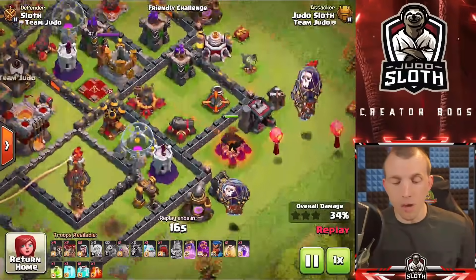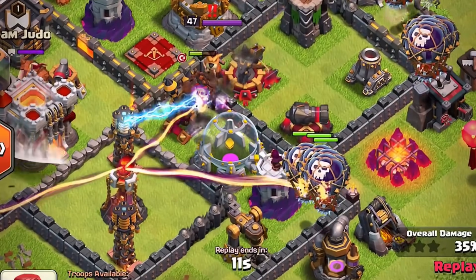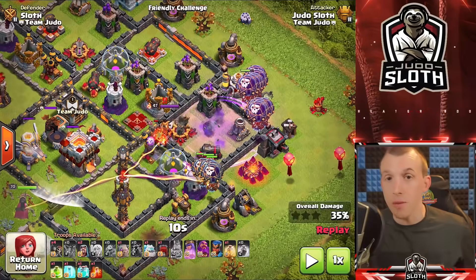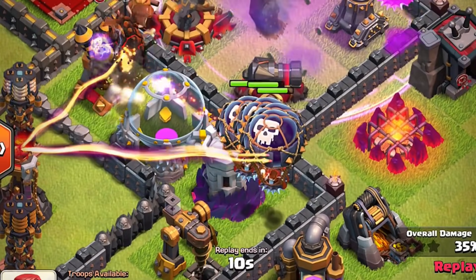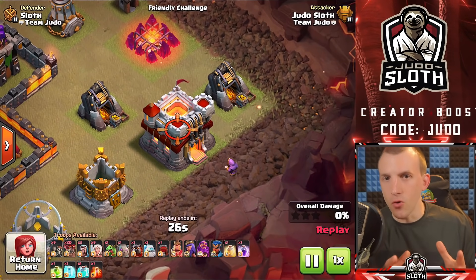Balloons are also pivotal in the Lava Loon strategy — you send the Lava Hound in with all the Balloons swarming the defenses. But remember that Balloons attack faster on their first strike, so make sure you send enough Balloons to one-shot a defense.